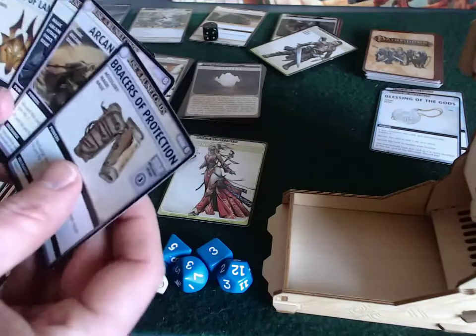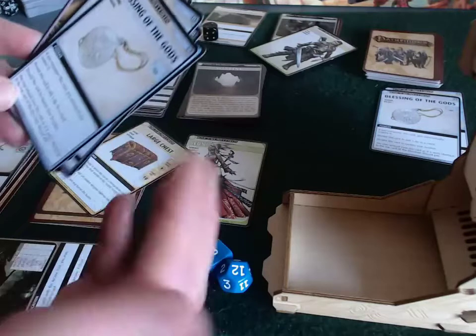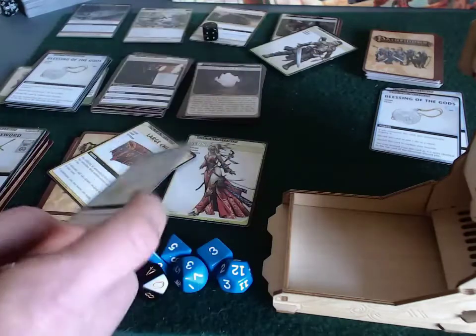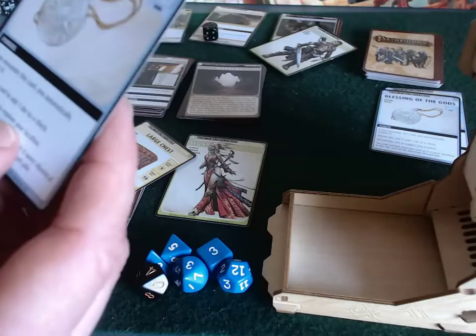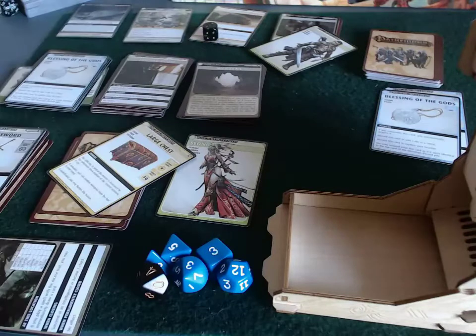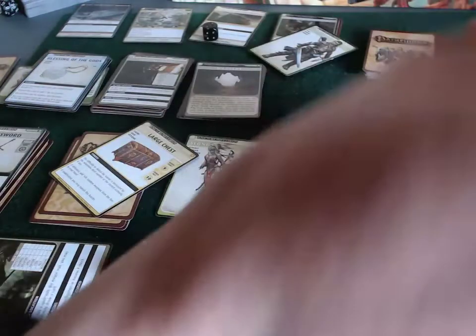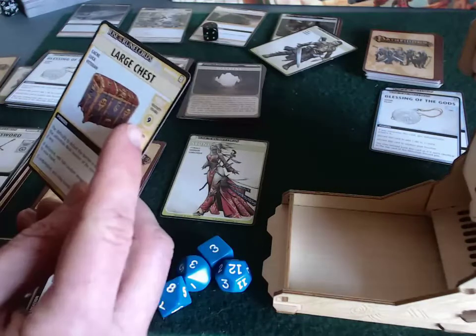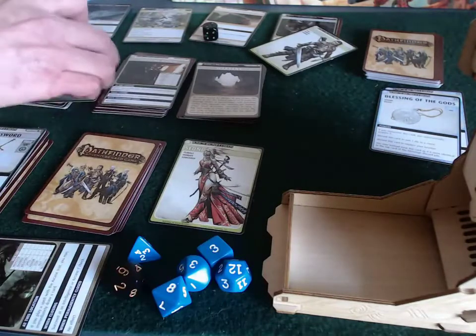She has a d8 in dexterity, so she could in theory discard a blessing to add another die. She needs a 10, so two d8 rolls totaling 10. Rolling - a one and an eight - that's nine total. Without the difficulty increase she'd have gotten it, but unfortunately it wasn't to be. It wasn't a trapped chest though, so she takes no damage.